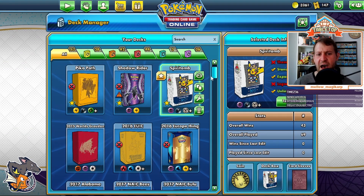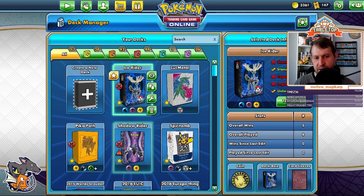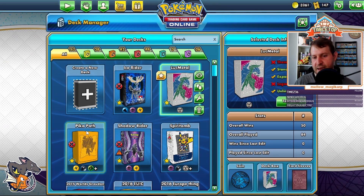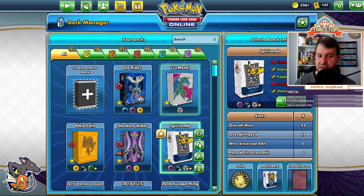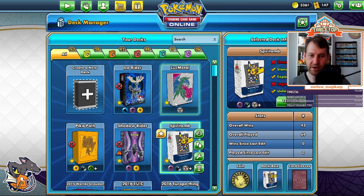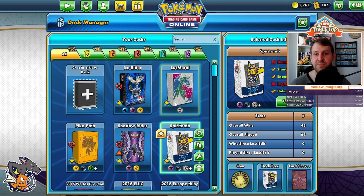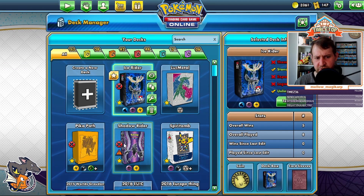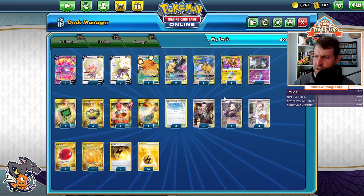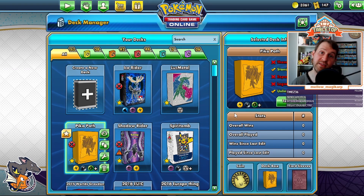Those are my top five as of right now. I expect that when I make a video like this next week or in two weeks, these will not be the top five. Shadow Rider and Ice Rider I'd be shocked if they're not still there, but Luke Metal, Pika Path, and Spiritomb might not be. I'm surprised I don't have an ADP variant in here, but I haven't played with one much and I've been unimpressed playing against the current ADP variants. Let me know what you think down below. I'll have the Shadow Rider and Luke Metal lists linked below — everything else you can check from the video or find in my Discord. Be sure to like, comment, subscribe, and I'll catch everyone in the next video. Peace out.